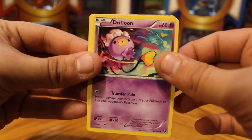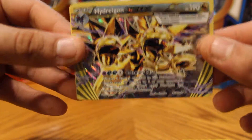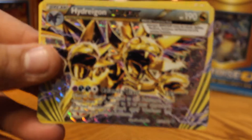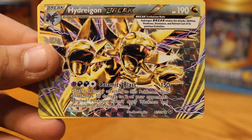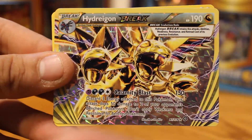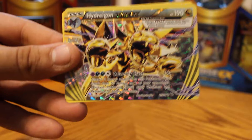Larvesta, Drifloon, Pawniard — and a Haxorus BREAK! Look at that, that's cool. It looks like Haxorus but it's all gold. Calamity Blast for 150 damage. I don't like using dragon types because they use every type of energy — I just couldn't competently make a good dragon deck.